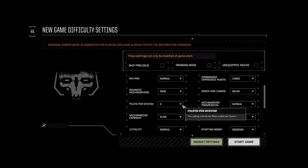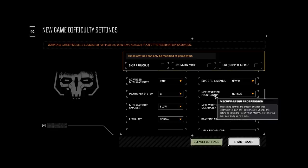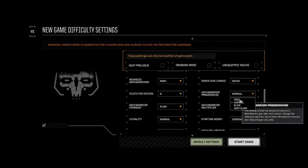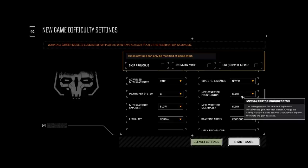Pilots per system: how many pilots will generate in the hiring hall when you visit a system. I usually leave it at 5 or set it to 6 — 6 fills up the entire hiring hall first page. Mech warrior progression: how quickly they gain experience — fast, normal, slow, or very slow. I set mine to slow. I like the game to slowly progress as you move along. If you want more experienced pilots, set it to fast.